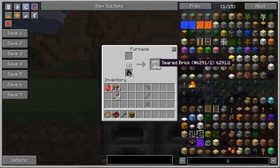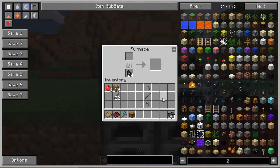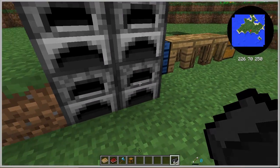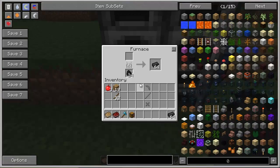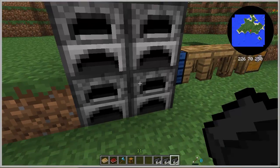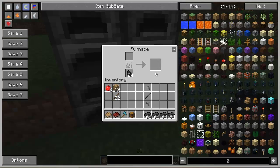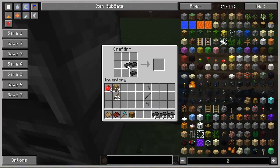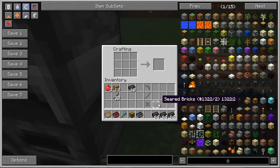Now I have seared bricks. When I get the first seared brick, I receive a new book. I need to create a block first. And I got the third and final book — that's the mighty smelting one.